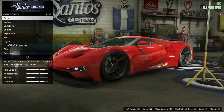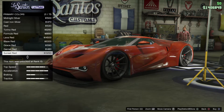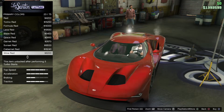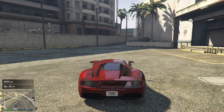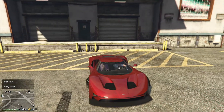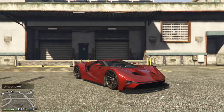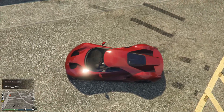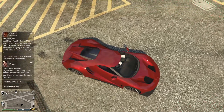Sunset red metallic with candy red pearlescent gives you this red. The sun is going down but look at this color — amazing. Really beautiful red color.